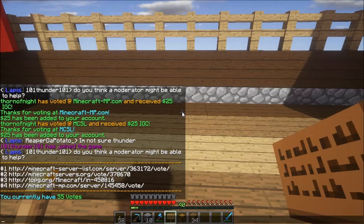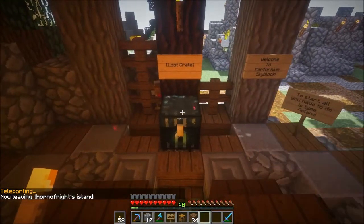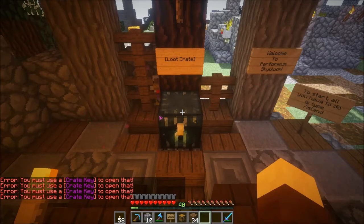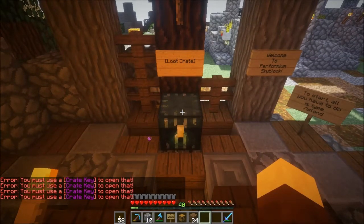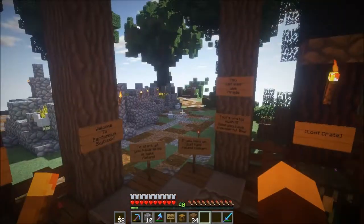Crate keys are used — here's a command you'll probably want to know. If you go back to spawn for skyblock it will take you to where you spawned in. These are loot crates. If you right-click on a loot crate it says you must use a crate key to open that. If you have a crate key in your hand and right-click on the loot crate, fireworks go off and your inventory fills up with really neat stuff — diamonds, emeralds, end rods, dragon heads, elytras, all kinds of stuff.